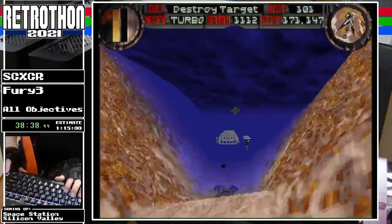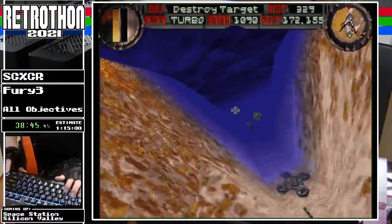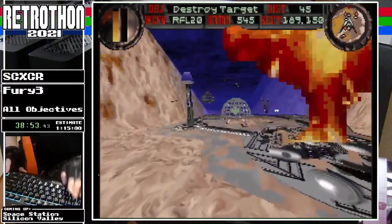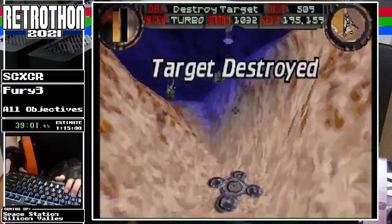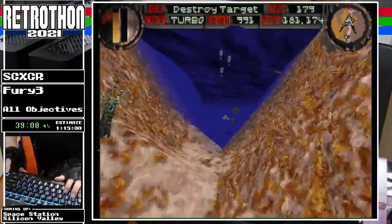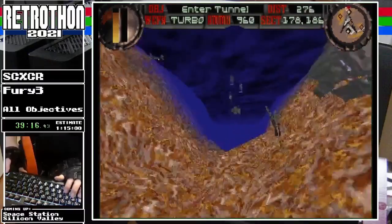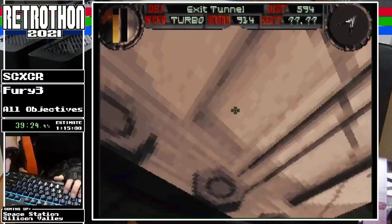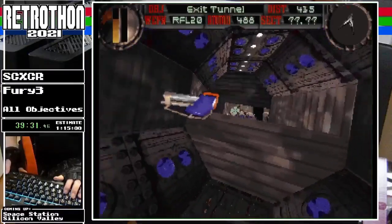The route for this is really simple on all objectives — you're basically just following the valley the whole way through. On any-percent you can skip over this because it moves in a U-shape, and along the way there's another weapon slash supply cache you can use — more practical for an any-percent run. I paused right before that one because the last few runs I've done, those things have spun me around and caused me to miss the tunnel, but we're in.